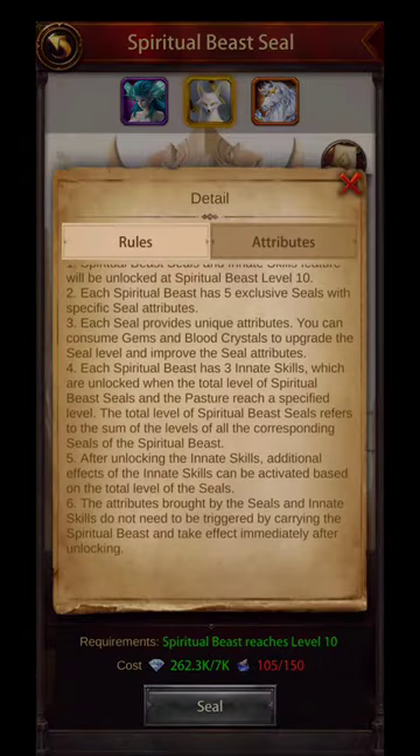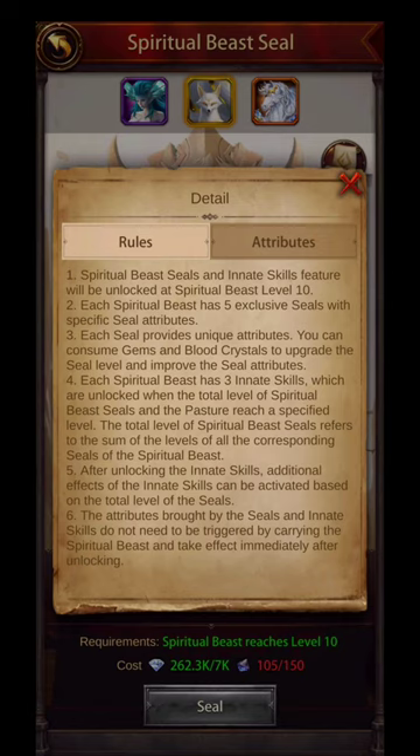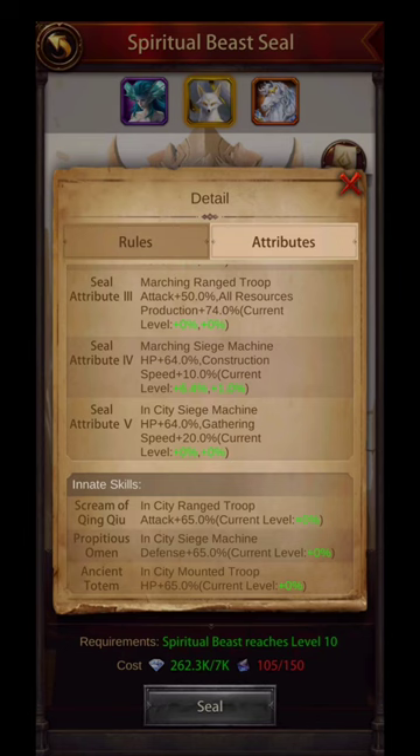Here's the rules. The seals are like the awakening stars. They're going to show you these stars that look like you just need to upgrade the beast and it'll give you those stats, but that's not the case. You have to upgrade those little shapes at the bottom with the gems and the blood crystals. And the more that you upgrade, there's a coinciding star that goes with it. These are the seal attributes, and you'll see that it's just PvP and development tied together. As you upgrade these, you get more seals.